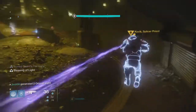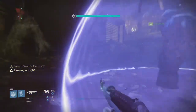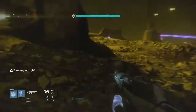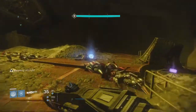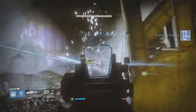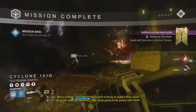Last week's Nightfall was the Wretched Eye Strike and there was Arcburn on it, very similar to the Nightfall Strike from week one of Rise of Iron when the DLC dropped. We had Arcburn and it was a new strike, this one Wretched Eye, so very intense in the boss room because the shanks can melt you very quickly with Arcburn as a modifier. But other than that, not too bad, so let's get straight into my loot from the past week.